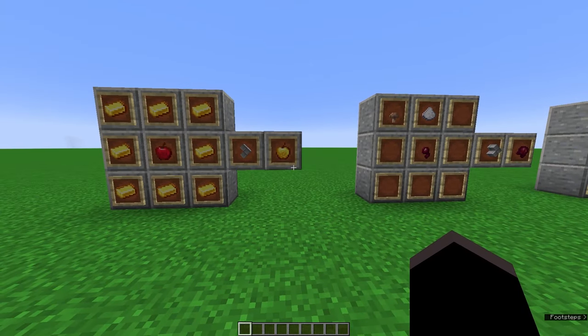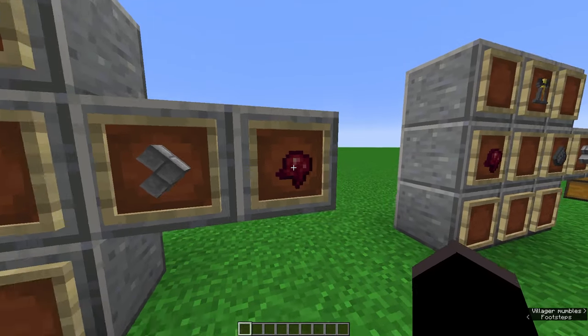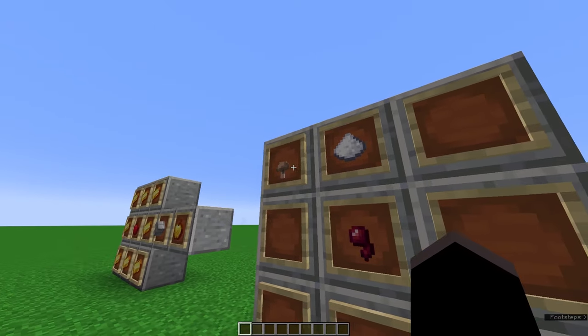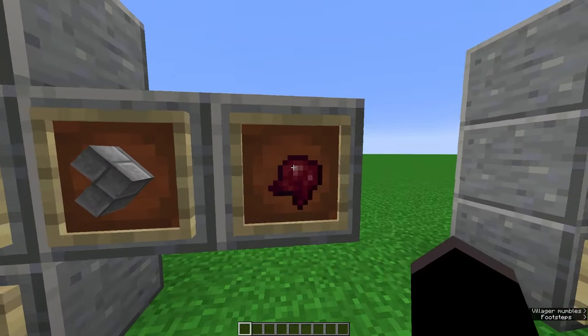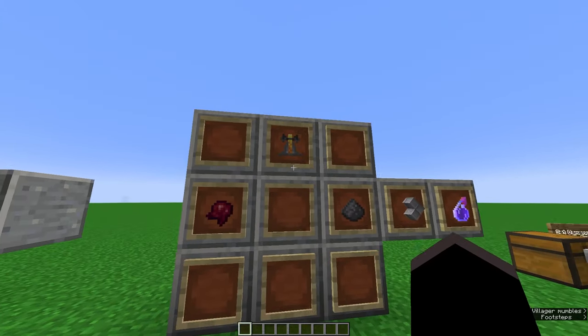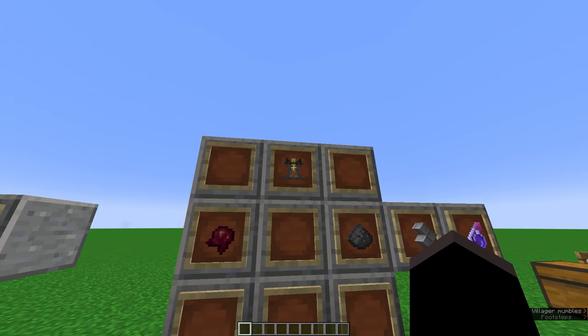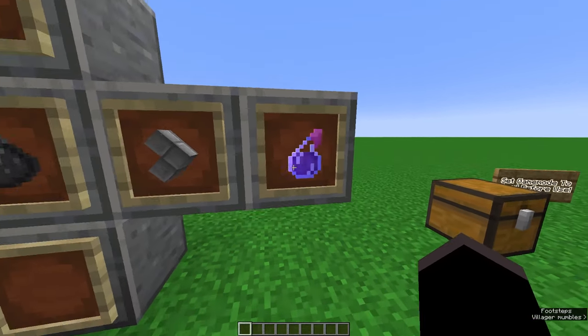You're also going to need a splash potion of weakness. To get that you're going to need a fermented spider eye — take one spider eye, one sugar, and one brown mushroom, put that in your crafting bench and you'll craft a fermented spider eye. Then take that along with one gunpowder, put them both through a brewing stand with a bottle of water and that'll create a splash potion of weakness.